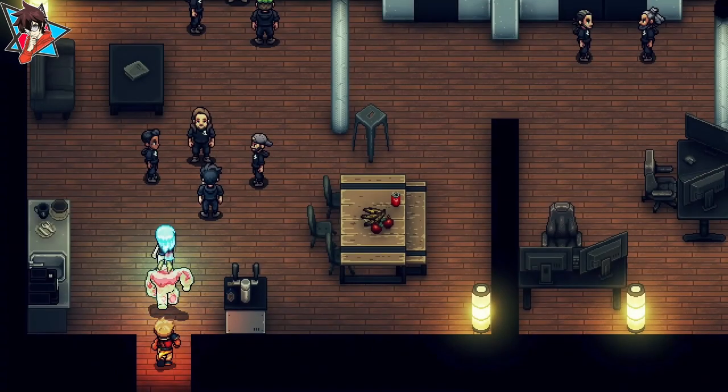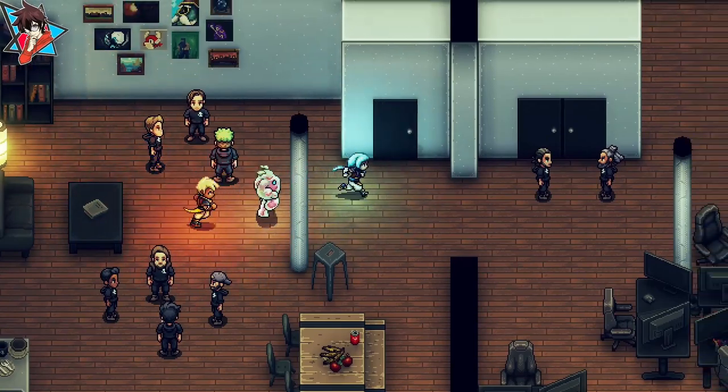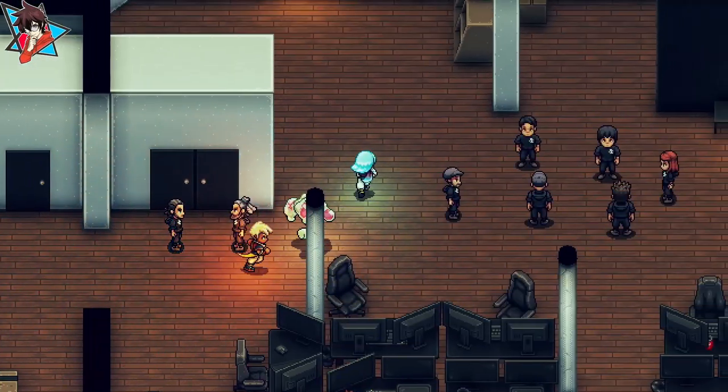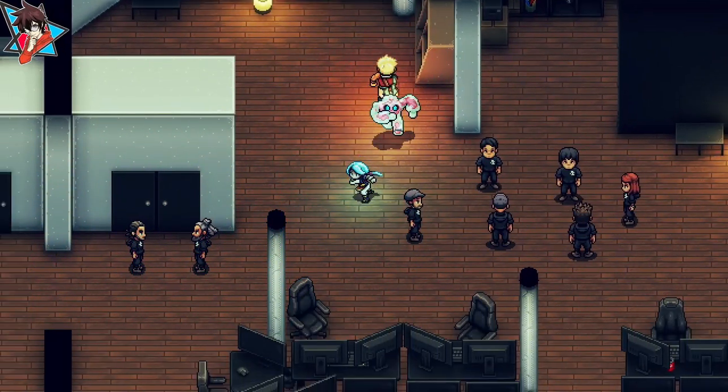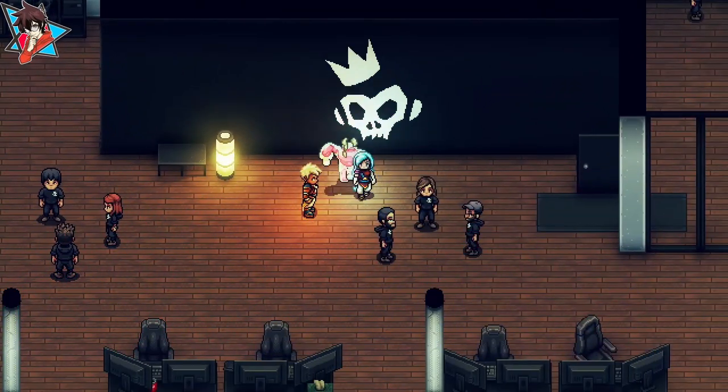Which is basically — spoiler — just the developer room slash office, where you can interact with some of the key figures behind this amazing game. And there you guys have it: a guide on how to use the flimsy hammers in Sea of Stars.